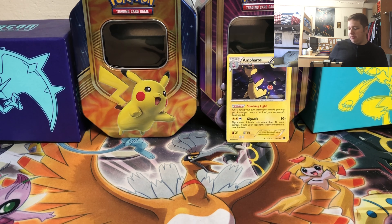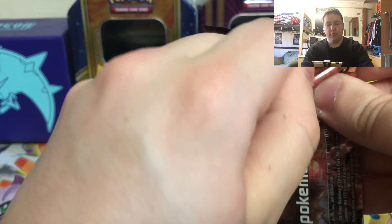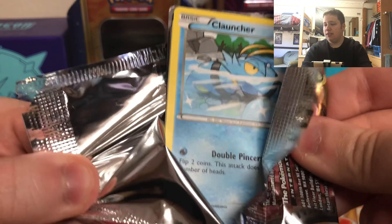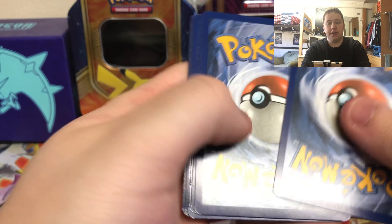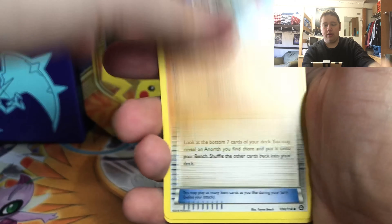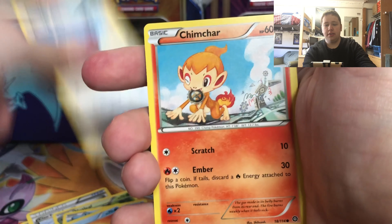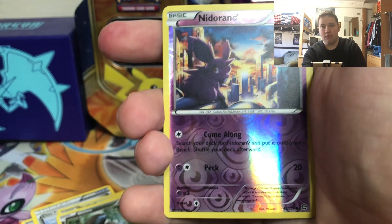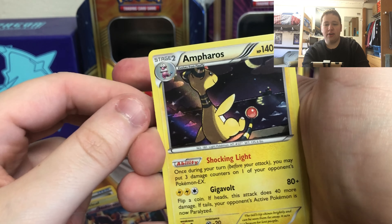I have so many of each of the Steam Siege holos. Here we go with the next Steam Siege pack. Come on, Volcanion or Magearna - that's what I want the most. So we have an Arcanth, Claw Fossil, Arcanth, Nest Ball, Clauncher, Rufflet, Chimchar, Dino, Emolga, reverse holo rare - no wait, I can't even speak - this is a common.